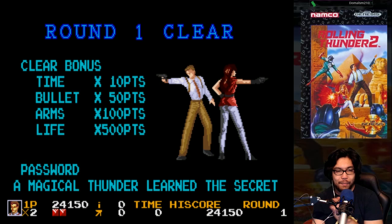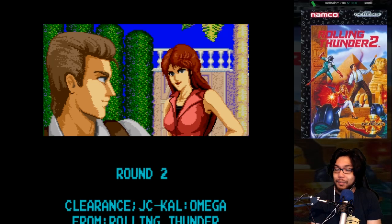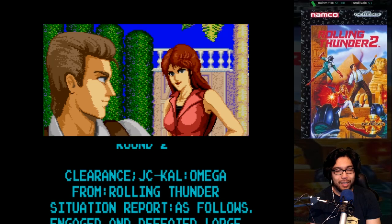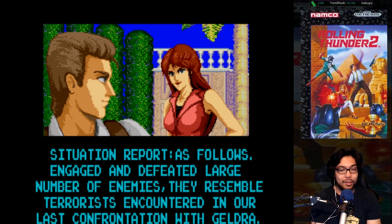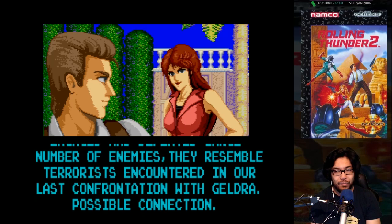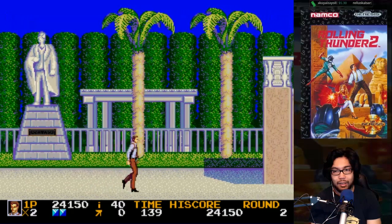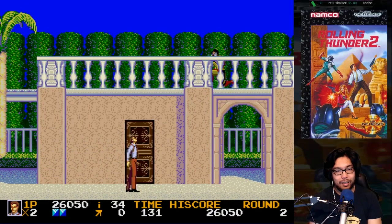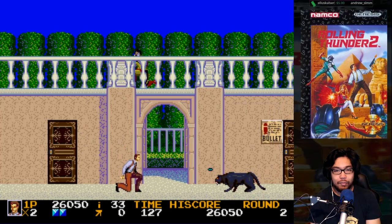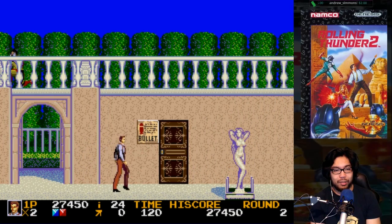The password is 'a magical thunder learned the secret' — that's it. Let's go. We're at the villa now. Cut scene: 'engaged and defeated large number of enemies. They resemble terrorists encountered in our last confrontation with Geldra — possible connection.' I'm trying to follow the story. I lost all my bullets from the last round. Oh god, they have a panther!